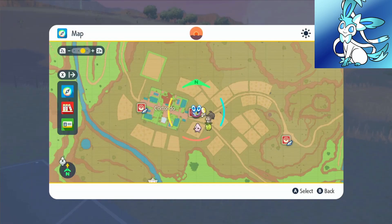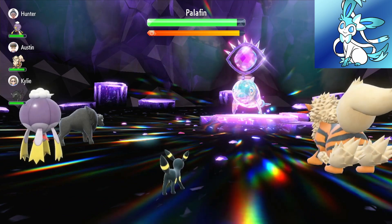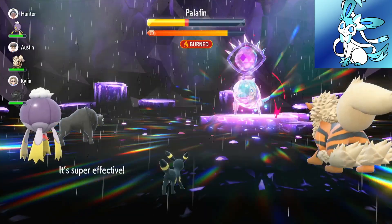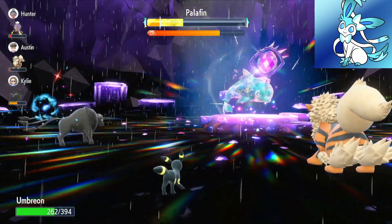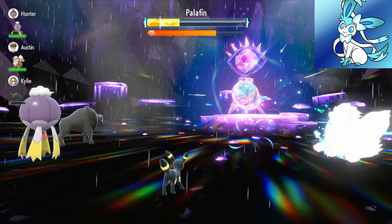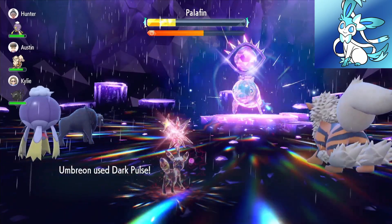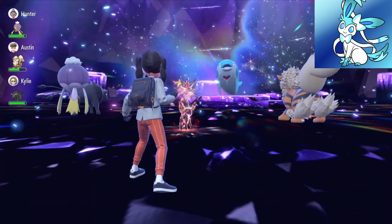Let's attempt to take on a 5 star raid with Umbreon. It's against Palafin. We start off with three Fake Tears so Palafin is at minus 6 Special Defense. We use Dark Pulse — it does quite a bit of damage. Palafin uses Bulk Up, which could be trouble. Since it's a physical attacker we can use Snarl to drop its Special Attack. We build up our Tera charge and Terastallize. We use Dark Pulse — it's decent. One more Dark Pulse and it's down. Attacking Umbreon — the new meta. Spread the word.